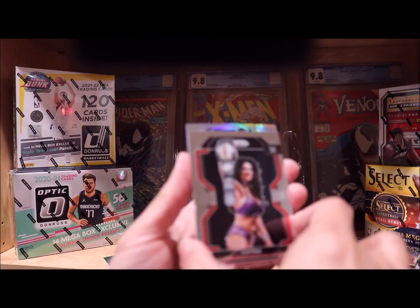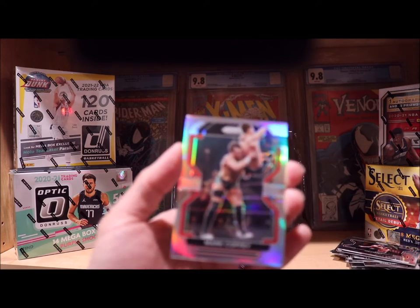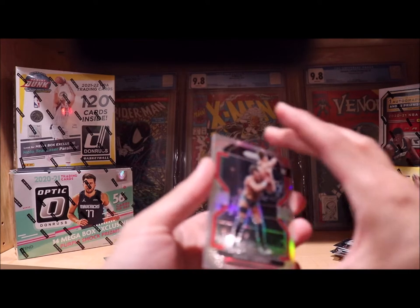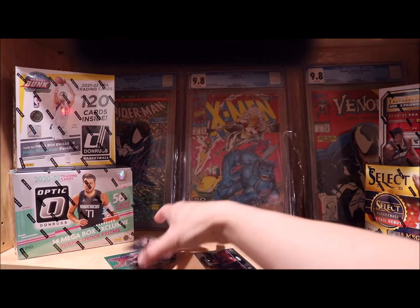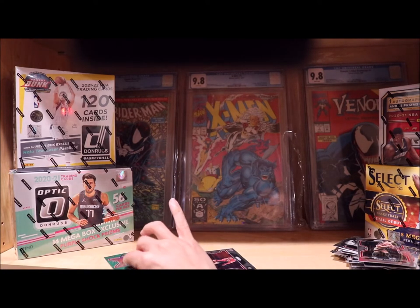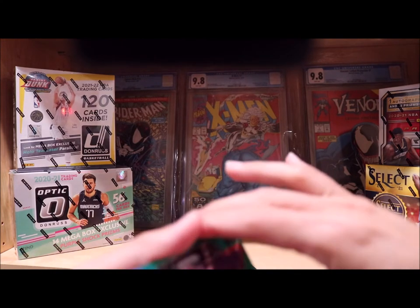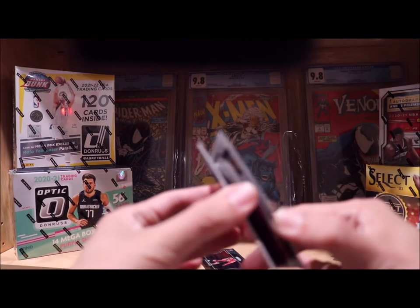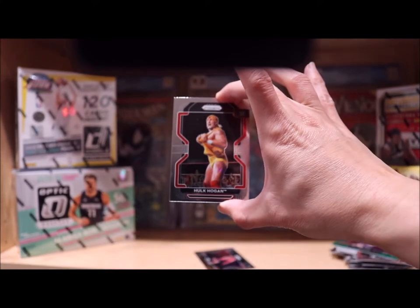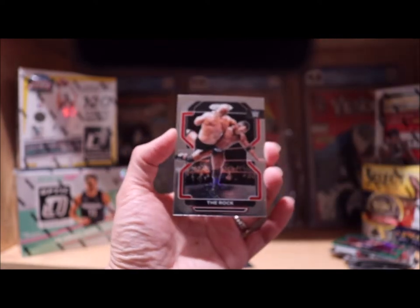Give me a good one. It's a money color. It's a silver - oh, more coffee. So here's an overview of the blaster: Silver, Green, IO, Hook Hogan base, and The Rock.